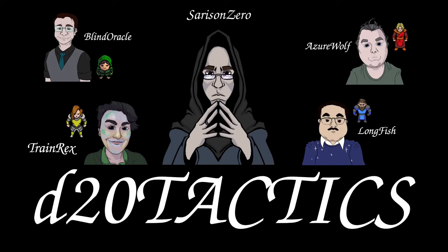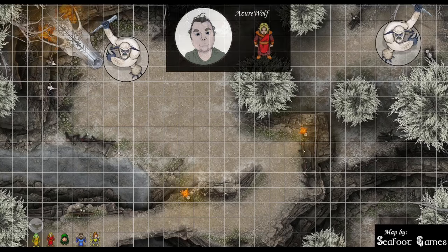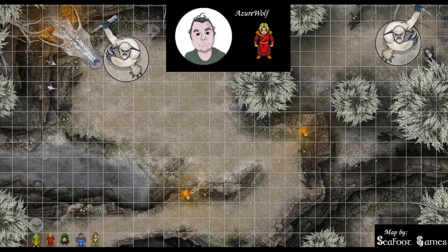Grab your dice, draw your sword, and let's jump into combat. Hit points, abilities, spells, items in hand. Wizard: I am at 102 hit points, four first level slots, two second level slots, two third level slots, one fourth level slot, two fifth level slots, one sixth level slot, and four charges on the Wand of Magic Missile. Simulacrum: four first level slots, two second level slots, two third level slots, one fourth level slot, two fifth level slots, one sixth level slot. He is at 35.